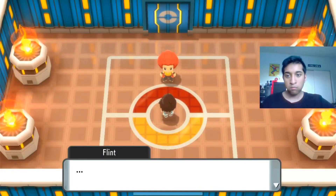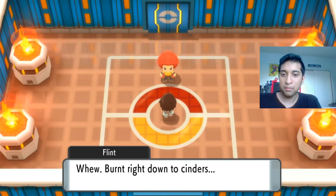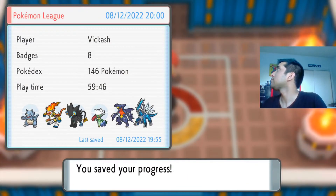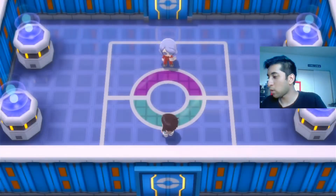Burned right down to the cinders. Save — because we did that. Heal everyone up. Mr. Mime is weak to Poison, Ghost, and Steel.